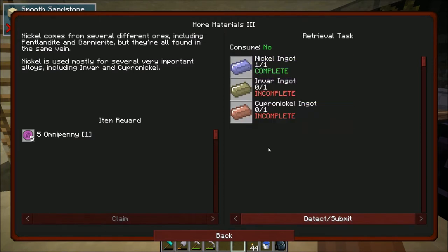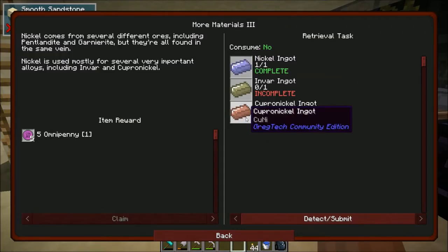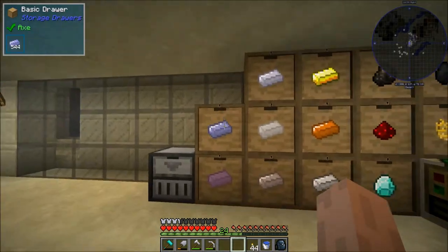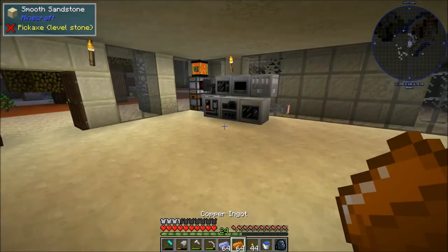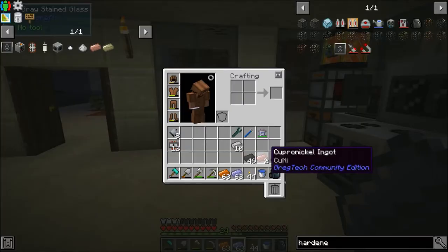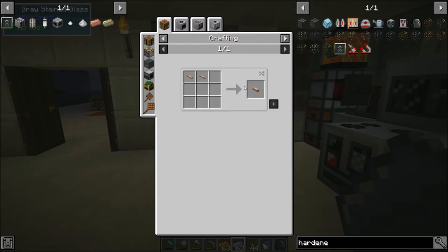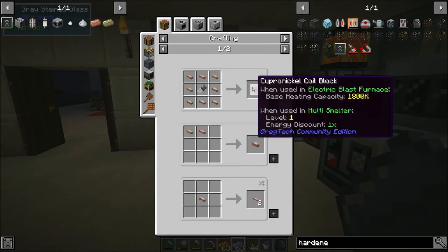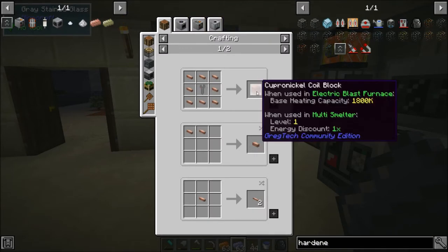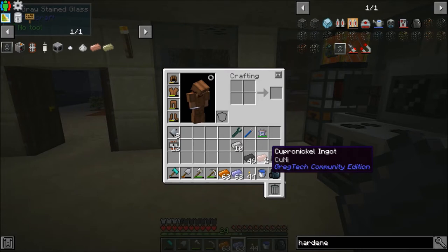We're going to need a good amount of invar so let's get started. There's actually a quest in the book called 'More Materials.' We already have nickel that's just found in the world naturally, but we're going to need to get some invar and some cupronickel. Cupronickel is really important — we're going to need this to make the blast furnace. We're going to need a lot of it, and that's just copper and nickel. We need to make the coils and we're going to need 16 of these coils to make our first blast furnace, so we'll need two stacks of cupronickel for that.